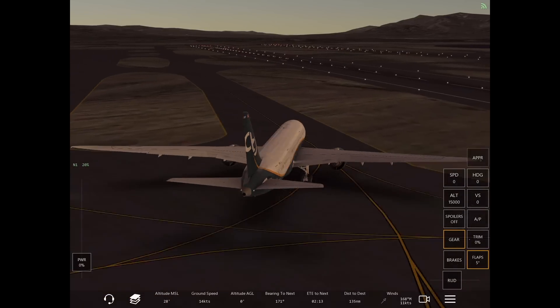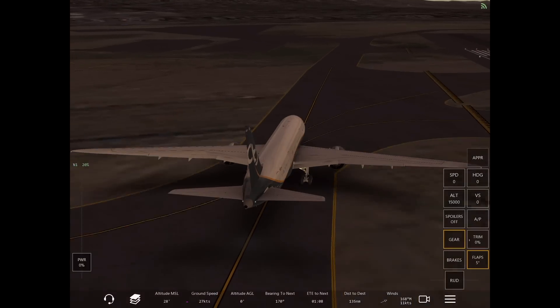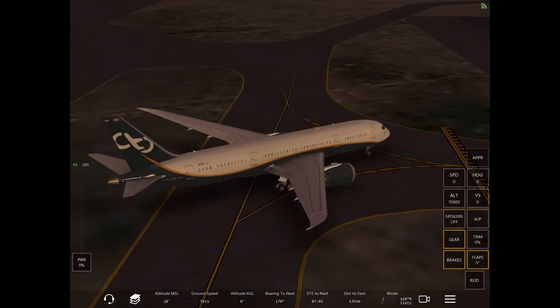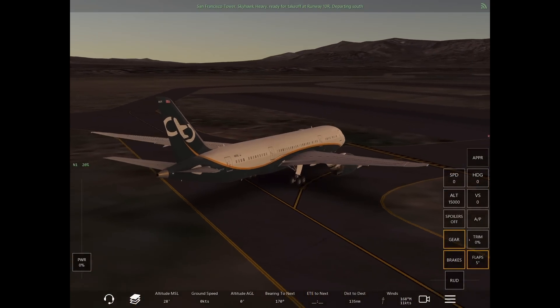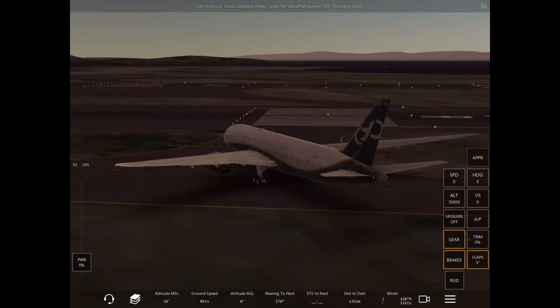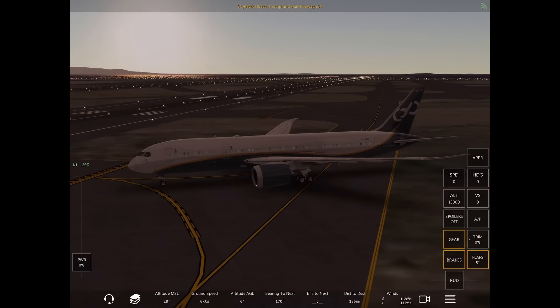Just continue your taxi to the hold short line, then contact tower and wait for either line up and wait or your clearance for takeoff. Do not turn on the lights until you receive that clearance.